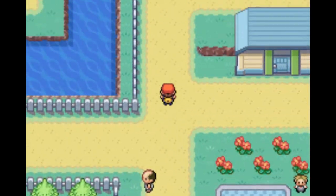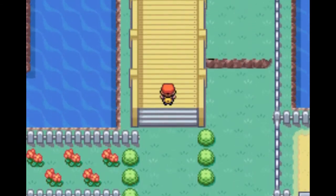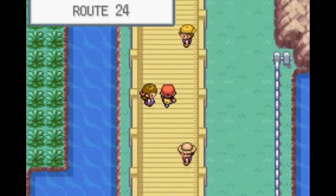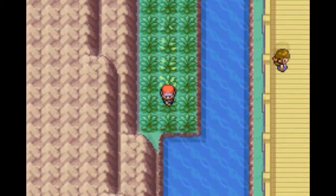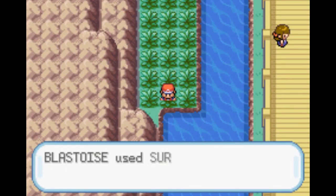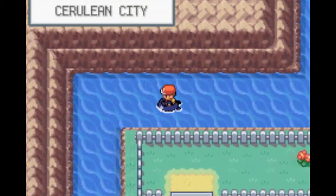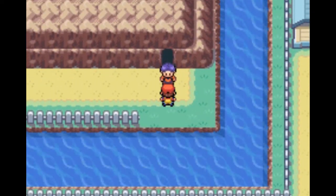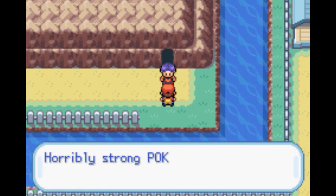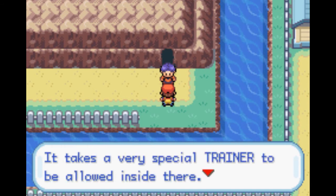Before we do any of that though, I wanted to come up here to Route 24 - Cerulean Cape, whatever it's called in Pokemon HeartGold and SoulSilver. We'll surf down here because there's a place called Cerulean Cave where one of the strongest Pokemon of all time is deemed to live. Horribly strong Pokemon live inside there.